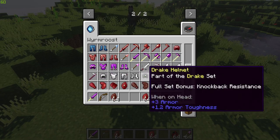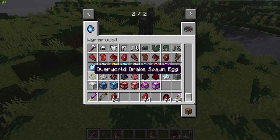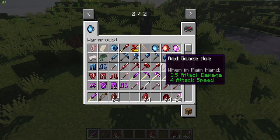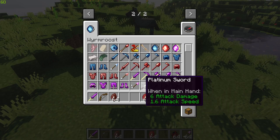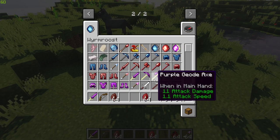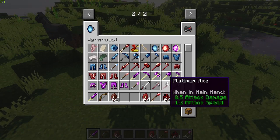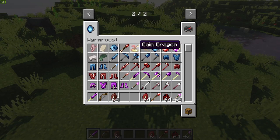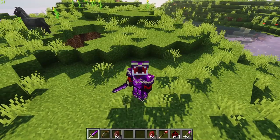I've gone over the other dragons in the mod and I will link that down below so you can explore how to craft all of these items — how you get the geodes, how you craft the armor, the weapons, and the dragon staff as well, which is very important. You are going to need it. I'll link that down below so you guys can get up to date on that.